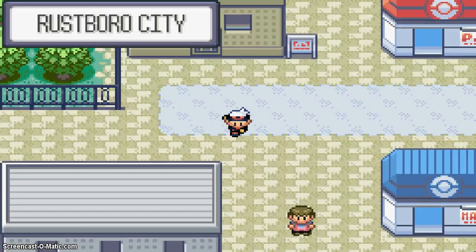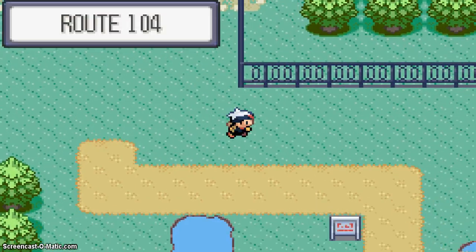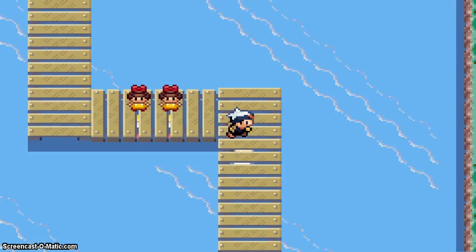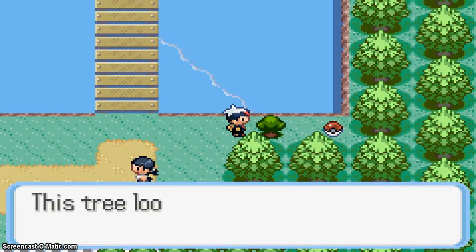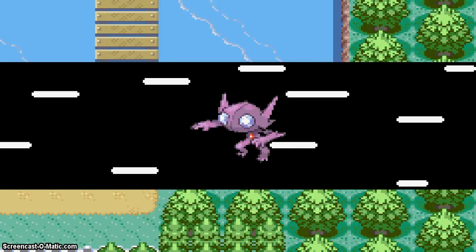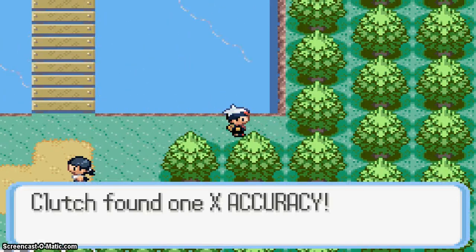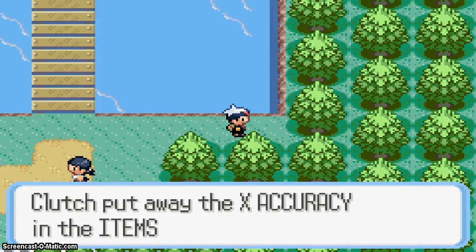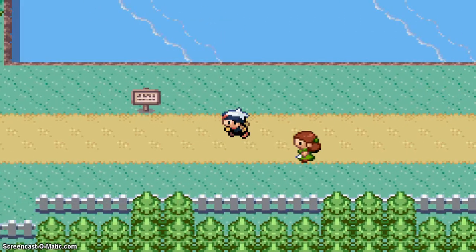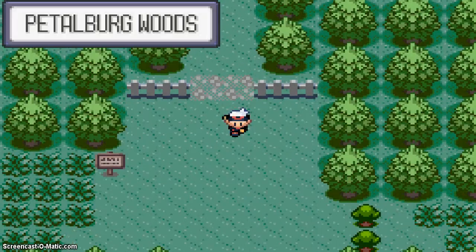So let's just test that out real fast. There should be a tree somewhere over here. I'm sure there's a tree somewhere. Oh yeah, here it is. Yes, we wanna use Cut. Eta G has a weird call. X Accuracy — that's pretty cool, although I hardly ever use those things. And now we're gonna head back to Slateport and head up north.